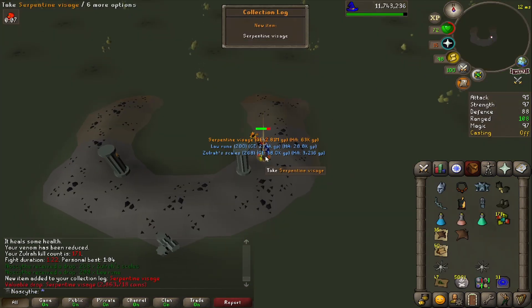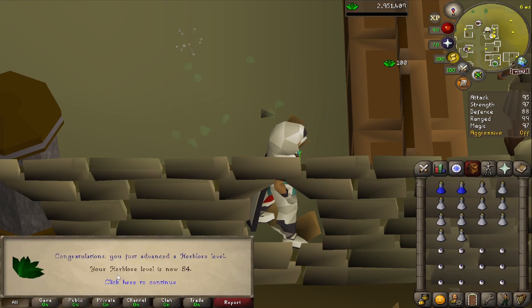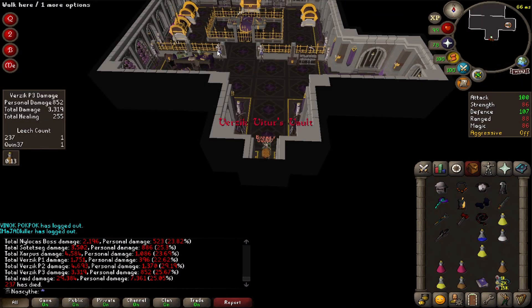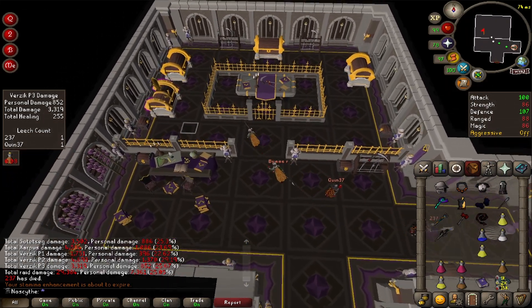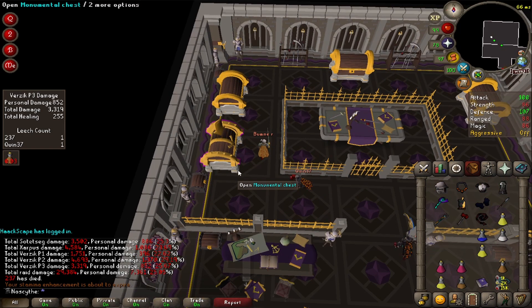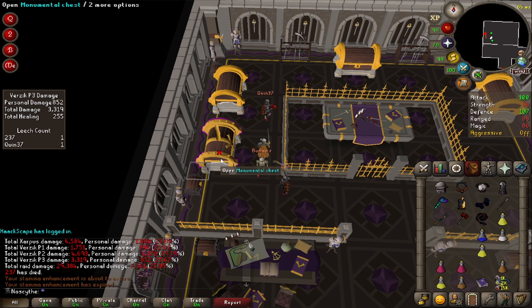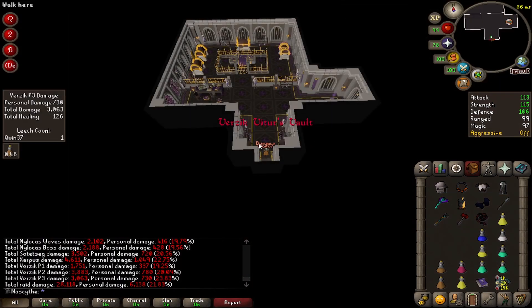That's exactly why I went to go do Zulrah after getting the Occult and Tormented. You all know we gotta get that 86 Herblore level for Super Combats, so here's level 84. Back in to TOB — oh, it's purple! No Justy Helm, no Avernic. Going in for another KC.